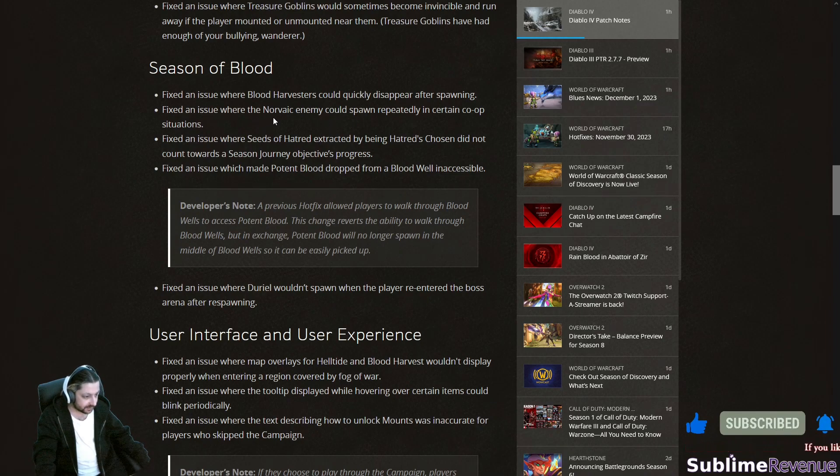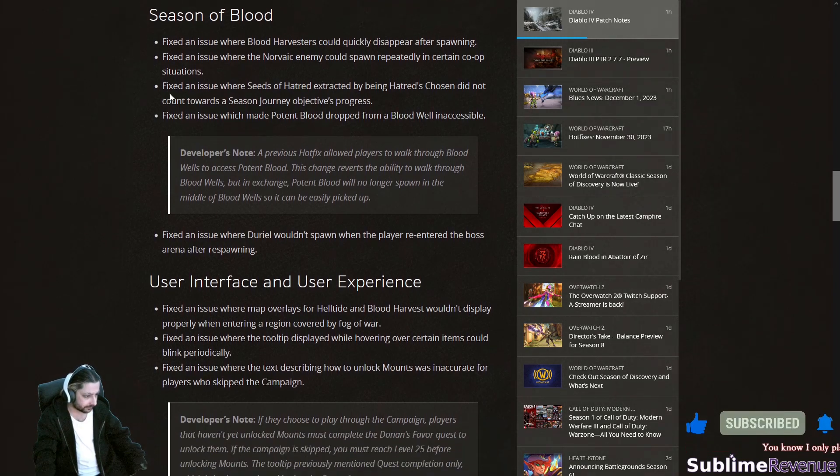Fixed an issue where a Norovic enemy could spawn repeatedly in certain co-op situations — I don't think we ever had this with my friend, but it's a good fix. Fixed an issue where seeds of hatred extracted by being Hatred Chosen did not count toward seasonal journey objective progress.